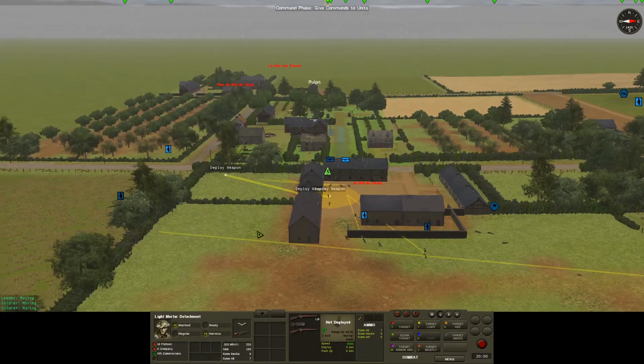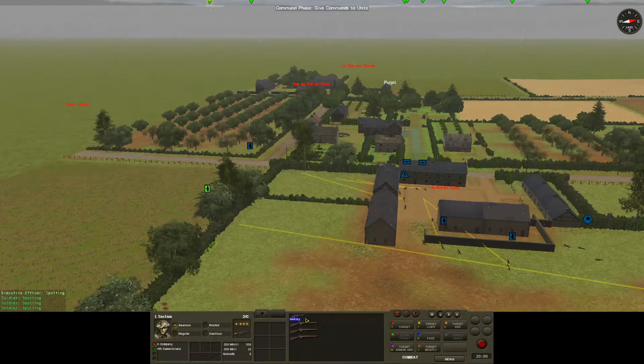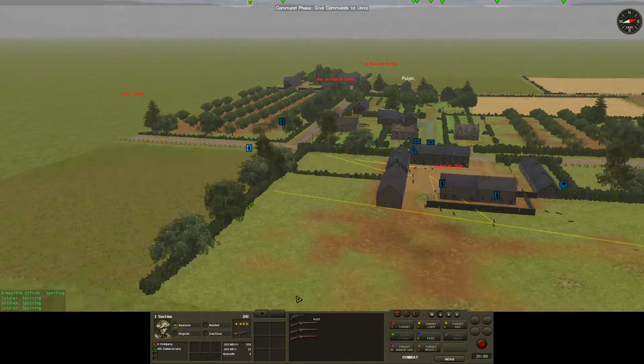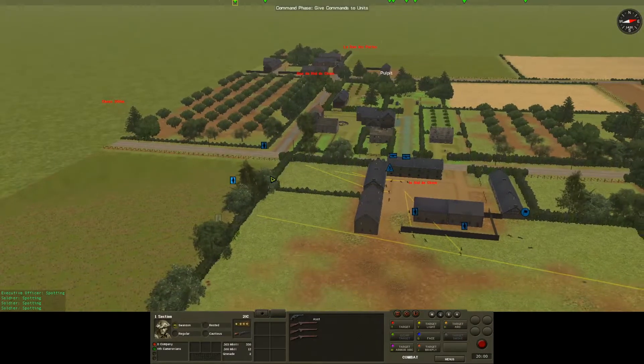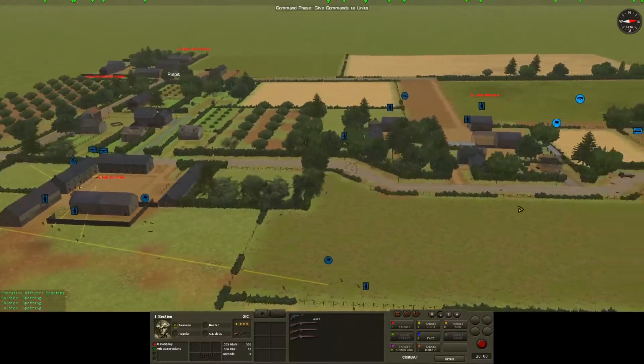Two anti-tank teams to hopefully take out this Stug. Also, last time I was slightly confused as to why this chap was using his Webley and not his Bren gun — and I completely overlooked the fact that the Bren gun uses 9mm and he's out of 9mm. So I'm going to have to pull this team back in order to reload, but that's not a problem.